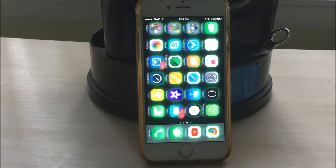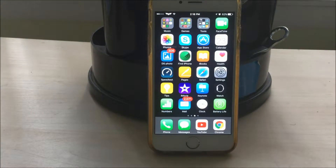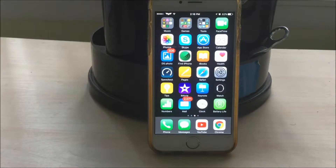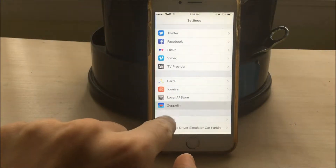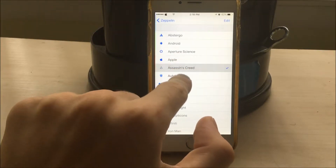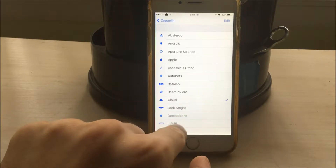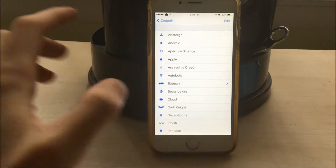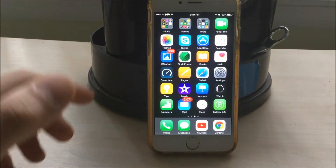The next tweak is the little logo on the top left corner. It's another classic when it comes to jailbreaking, and it's called Zeppelin. You can have many little themes show up on the top left, and this is completely harmless and very simple. I think having just this one little logo in this corner is literally one of the best tweaks you can get because it looks so neat.